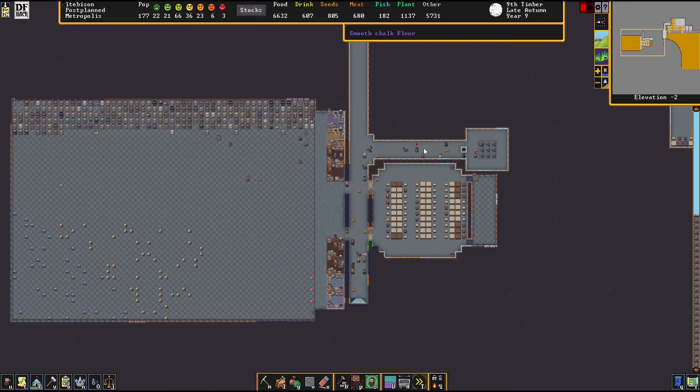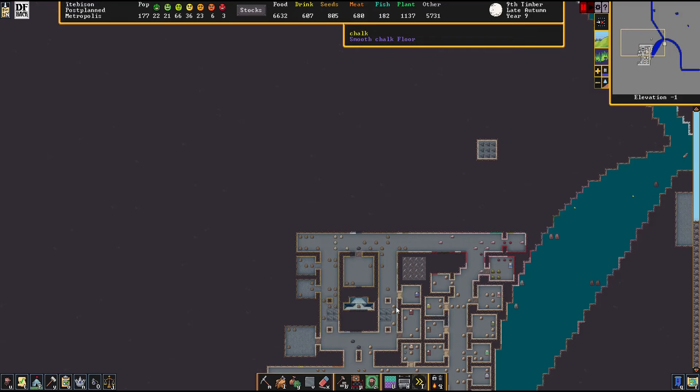And then you'll see the dining area hasn't been touched much at all. We've doubled our kitchen and stills. I swapped them around — the food stockpiles there. I thought I had stills on one side and kitchens on the other, but apparently I swapped it up.